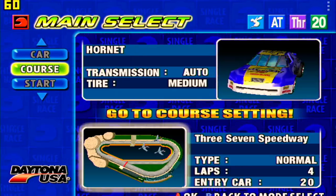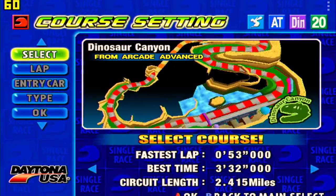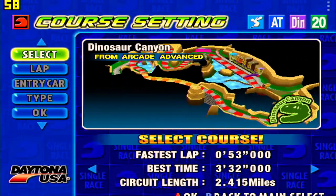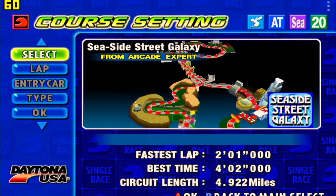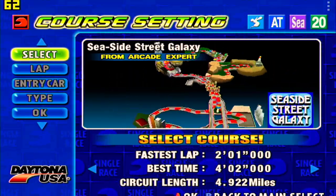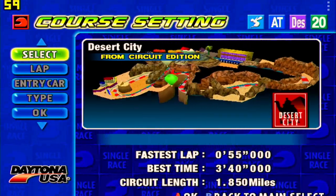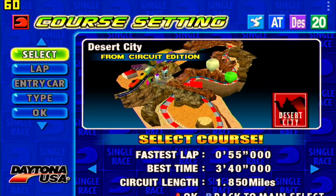Hit okay. Course — I don't want to do the first course, got to pick something cooler. Oh, that map is super hard. I tried driving that before and got wrecked. Desert City — is that supposed to be like Vegas? I'll try Desert City.